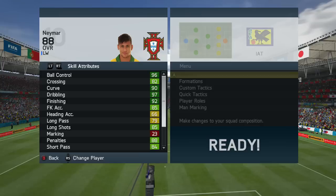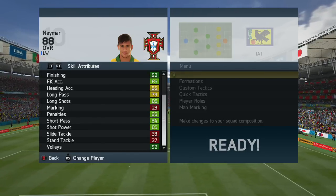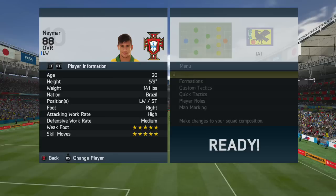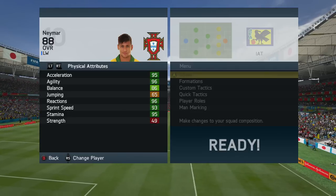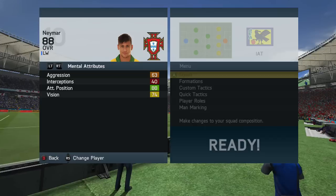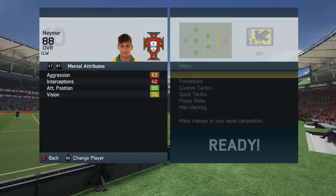The in-game stats are pretty great — lots of dark greens all across the board. Dribbling at 97 and volleys at 92 are standouts; just solid. You can play him as a left wing, as a striker, or even as a CAM. The standouts: dark greens for acceleration, agility, reaction, and sprint speed. But that strength at 49 is a real killer — that's the real downside. He's not a monster in the air either; his jumping is poor, but his vision and positioning are fairly decent.